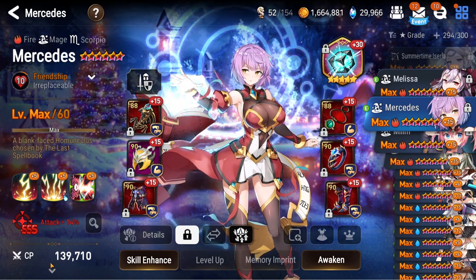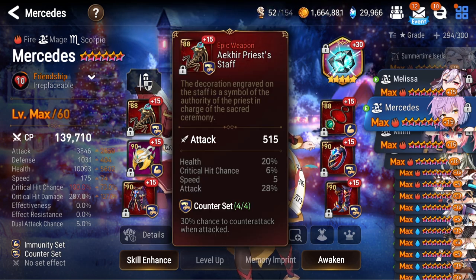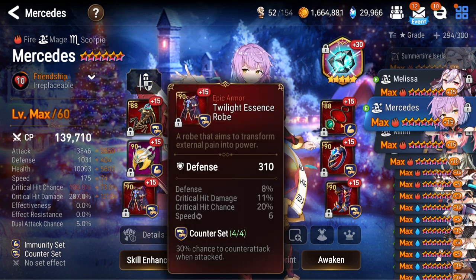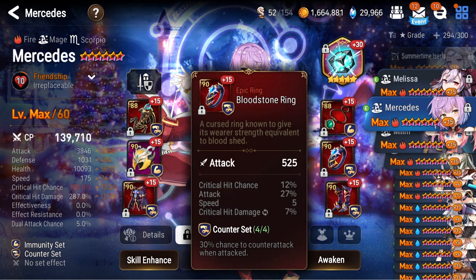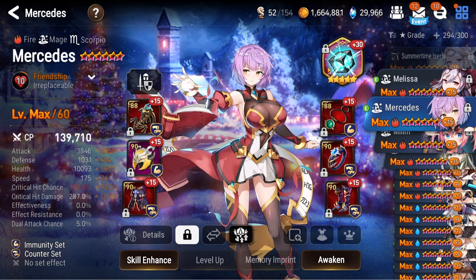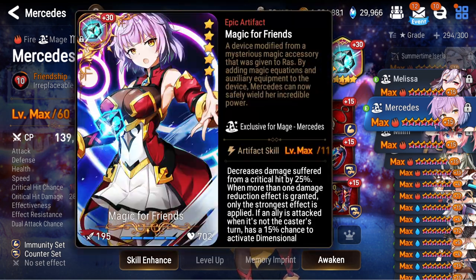Next up, I finally built Mercedes — she's on counter immunity. She is mostly used in the earth expedition, but she is viable in PvP as well. This is a very troll build: a bit of bulk on counter so she can Magic for Friends twice and then counter attack too, because why not? That almost never happens though because my RNG is garbage. Magic for Friends — fully maxed out.